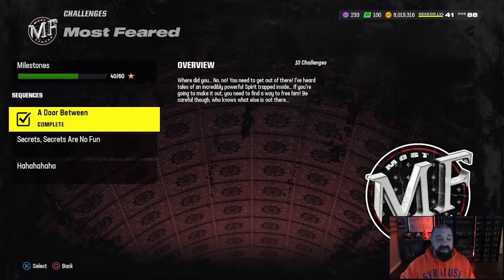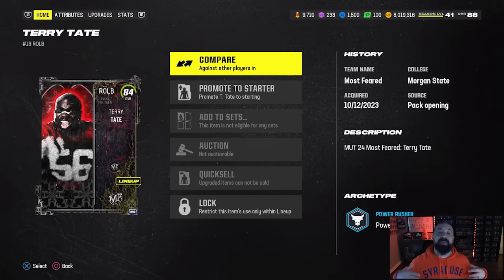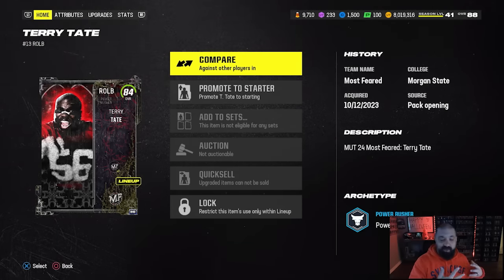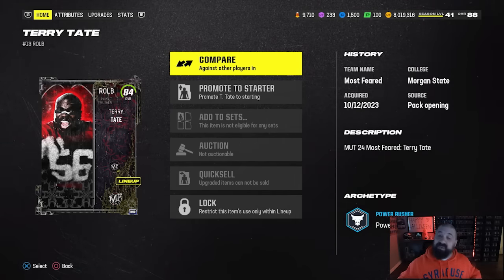Through the three sequences you're going to get three upgrade tokens. If you max out all the stars on all three sequences, you're going to get a fourth upgrade token at Tier 3 — which is 120 stars. You take those four upgrade tokens and bring that Spirit player from an 82 to an 89 overall. Again, that can all be done for free. If you missed GMM this morning, they revealed who that player is and it's actually not a real NFL player — at least I don't think he ever played in the NFL. He comes from a commercial.